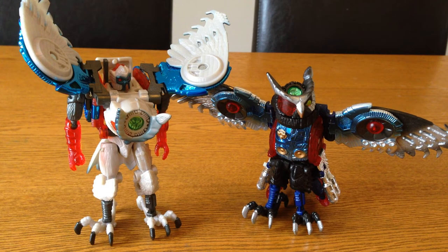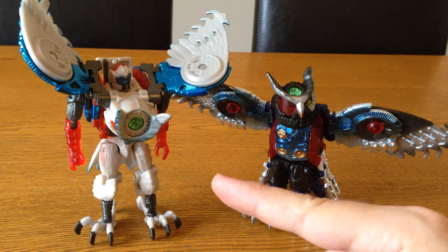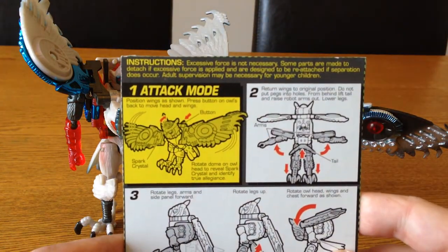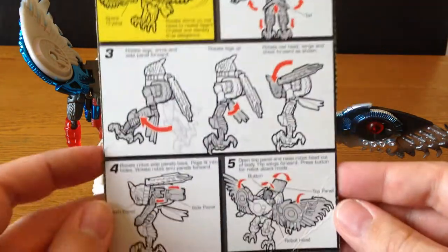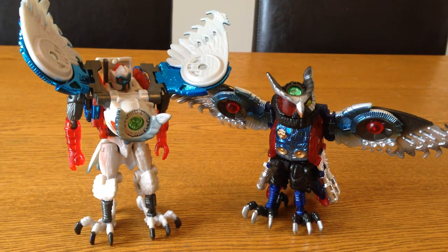In Beast Wars Transmetals he's kind of an owl, and you've got two different versions: the white version and the black version. I've got both here. The black one is on the right transformed into owl mode, and on the left is Prowl in the white version. There are a couple of different ways you can have the wings, which I'll show you — it's just down to personal preference really.